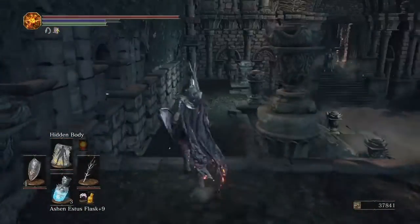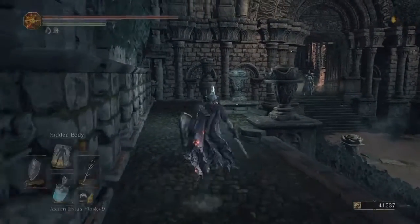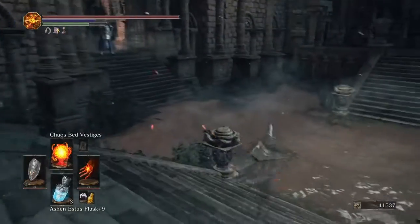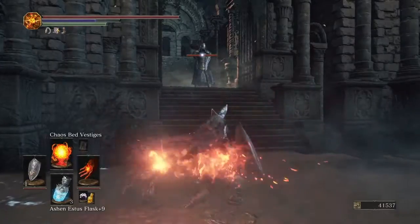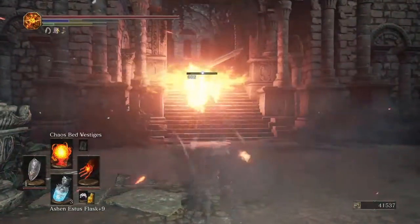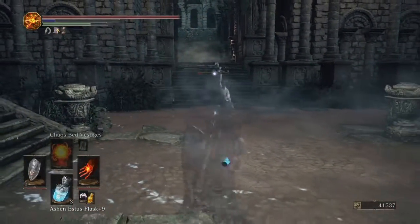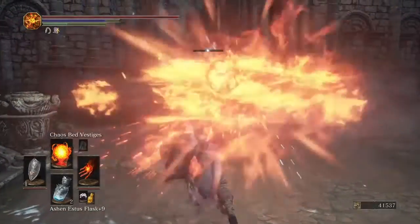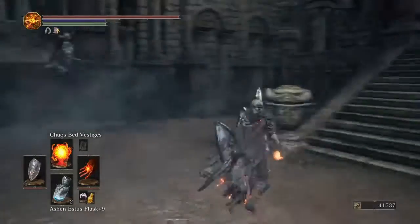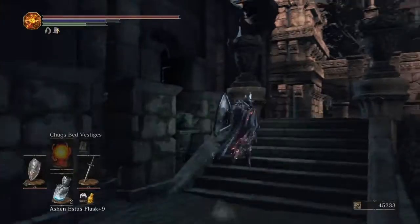I hadn't thought they'd make it a bit easier. Next one — this one drops the ring. The ring drops automatically, you don't need to go and pick it up, as I remember. There you go. Then we're heading upwards.